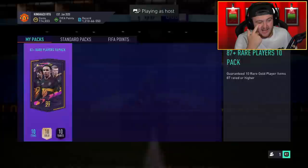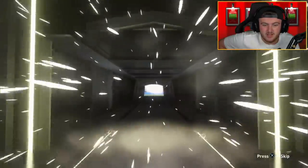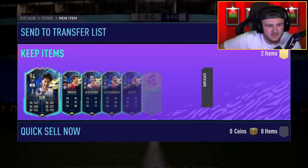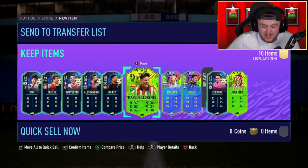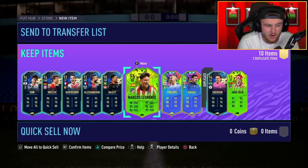87-plus times 10 now. Imagine this being better than the 90-plus times 10 — it probably will be, those 90-plus packs sucked. Team of the Season on the front — Sancho? There are only like four TOTS that are good nowadays, to be honest. Ben Yedder and Son in there though, wow. Marcos Llorente as well — this is literally better than the 90-plus times 10. You can't make it up, what a pack.